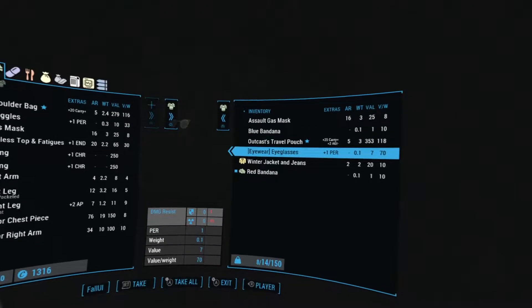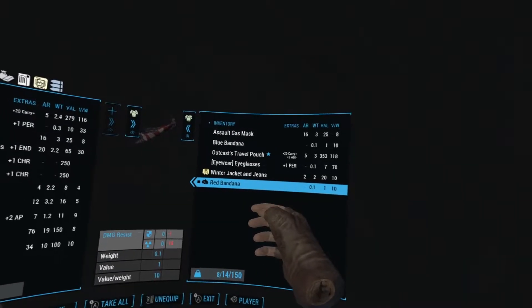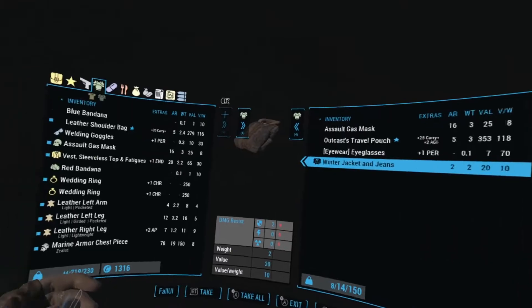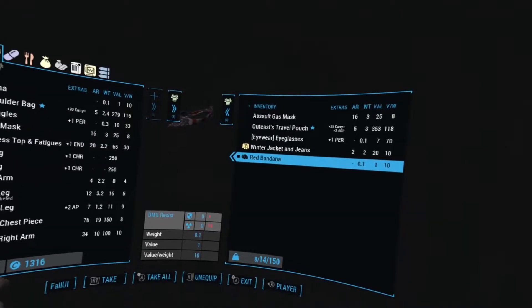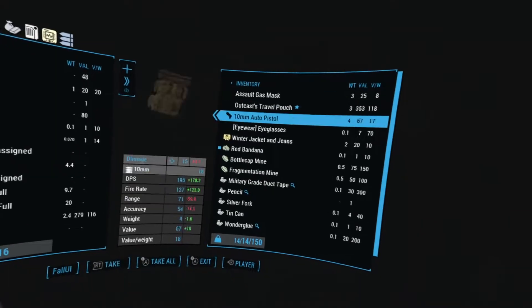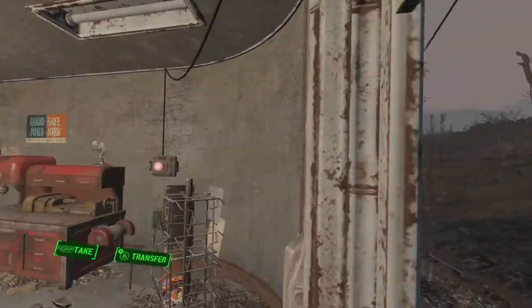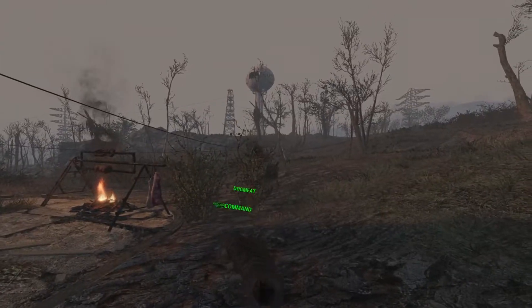Dogmeat needs to equip any bandana in the game. To get companions to equip stuff, if you don't know, it's the touchpad on the right Index controller and then A to select it. To get the scripts to actually take effect, I'd recommend unequipping him of any Stimpaks and then re-equipping. So I'm going to give him the red bandana and then give him a Stimpak — make sure he has that equipped. Then press A. Now you're either going to have to exit and reload the game or reload the cell: go into an interior and then back to an exterior for him to actually start auto-recovering from combat.